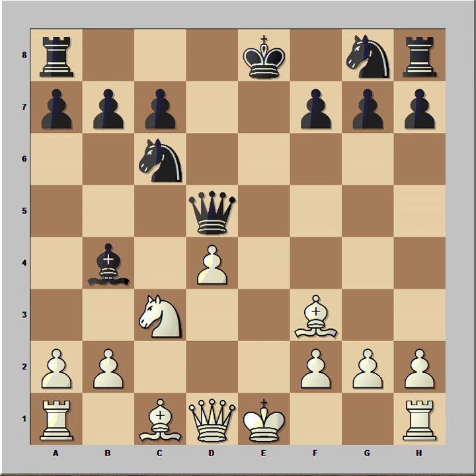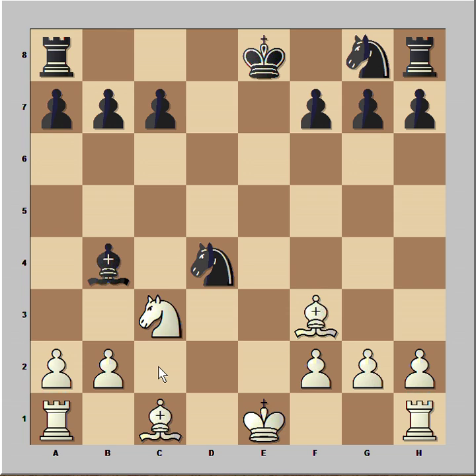This is the critical position. Black was hoping to win the pawn for free. This is his calculation: queen takes queen, queen takes queen, knight takes on d4, attacking the bishop, threatening knight to c2 check, winning the rook. But after black captured with queen on d4, he was surprised by white's move.